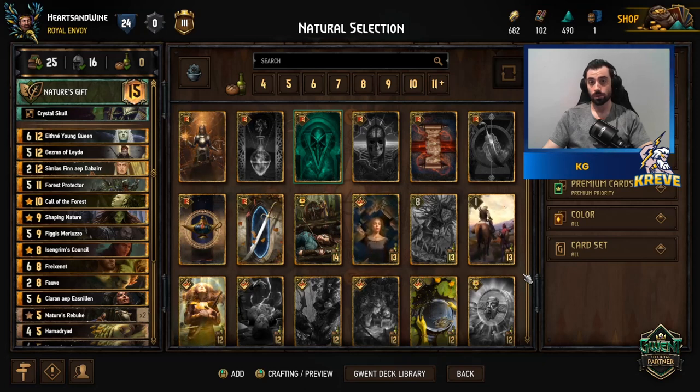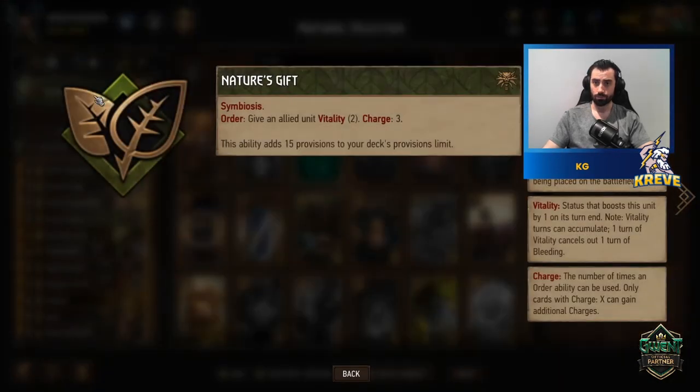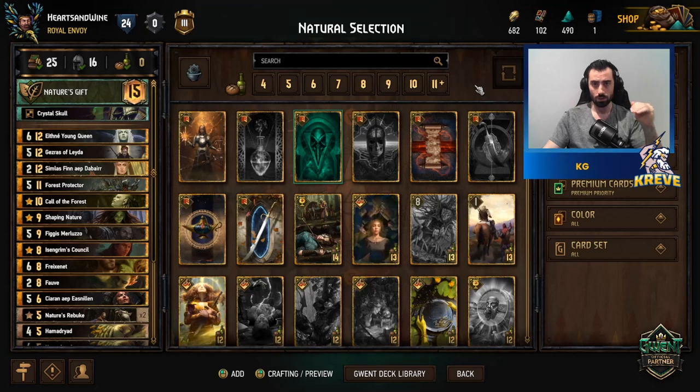Hello everyone, welcome back to another one of my videos. Today I have a Scoia'tael devotion deck for you. The leader ability is Nature's Gift, which gives us three charges. It gives vitality to a unit for two turns, and it also has the Symbiosis tag. Symbiosis works so that whenever we play a nature card, we get to spawn a Wandering Trent in a random allied row.